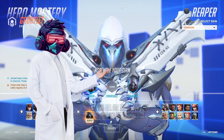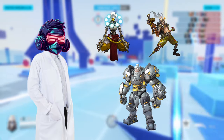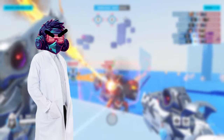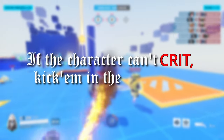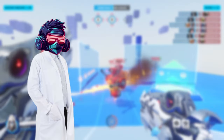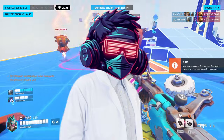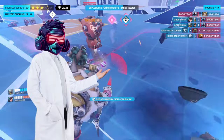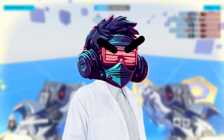Hero selection is one of the most important factors and can easily decide whether or not you win a game. Most of my picks come from what I'm good at, so try to use whoever you're most comfortable with. Let me break something down for you: if the character can't crit, kick him out of consideration. Hitting crits in this mode is the second most important thing aside from hero choice, and they directly tie into one another. I love Junkrat — he's a great hero and does great damage. However, he can't hit crits, and his normal damage just can't pick up the slack in this mode. Same for Pharah and any beam or melee heroes. Pick someone who can crit.